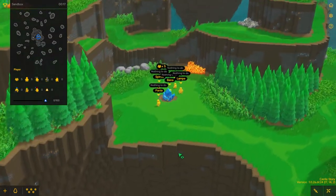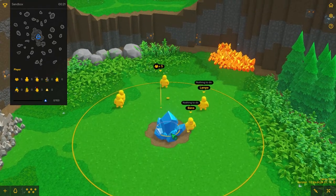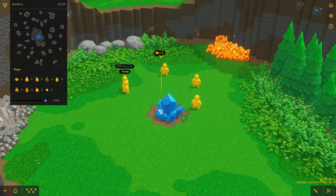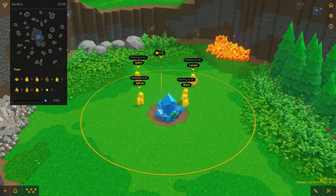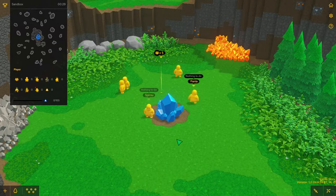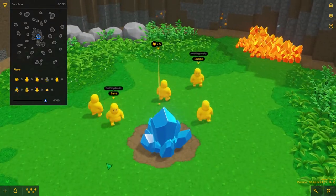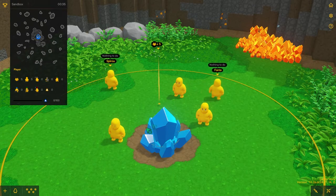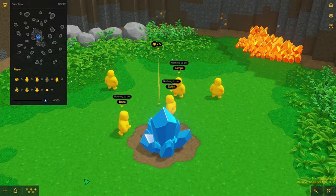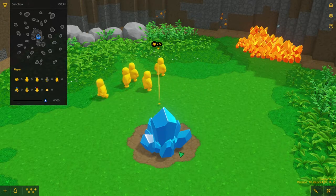Alright, we're in sandbox mode — over here this is your home crystal and this is what you need to defend at all times. If they succeed in destroying this crystal it's game over and that's definitely something you don't want to happen. So there are a lot of things you can do to protect your crystal like building a castle around it and training your workers, and I just want to show you how that works a little bit.